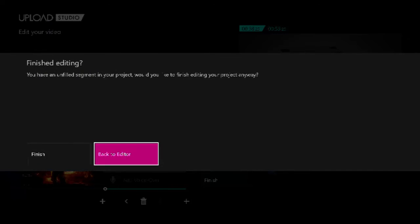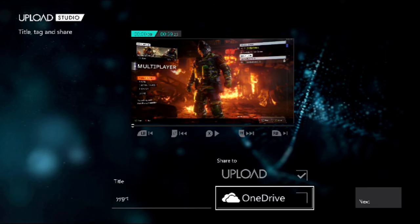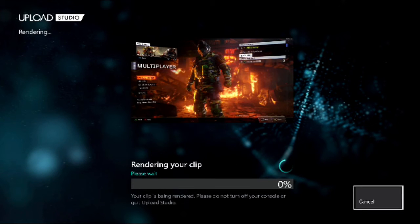Then you just push Finish, and there you go. You just put a title or whatever you want. You go to OneDrive or not — doesn't really matter. Push Next and then you upload it. Nice and easy, nice and simple. Because my internet's bad it can take ages, so I'm not going to do that right now.